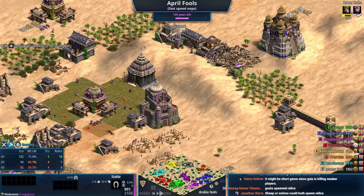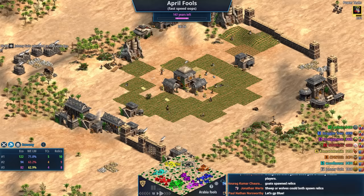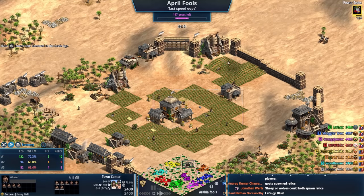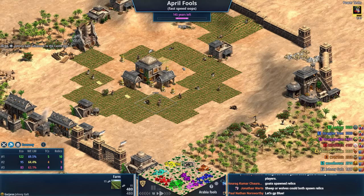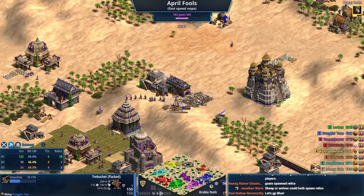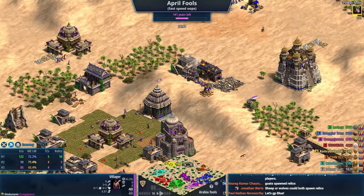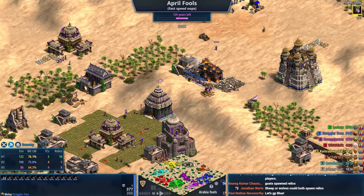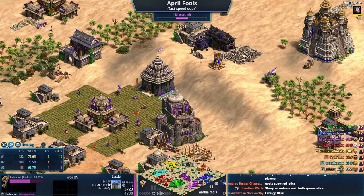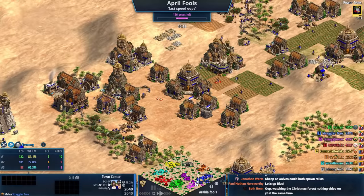Because they're going to have everything focused on the middle. Gray is just like, this is my life now. I think Straggler Tree is in a good position — Karambits are actually really good against the Hindustanis unless they have Gunpowder. The Ghulam would lose to the Karambits, the Camels would lose to the Karambits. Karambits are an underrated unit — I'm finding that out more and more these days.